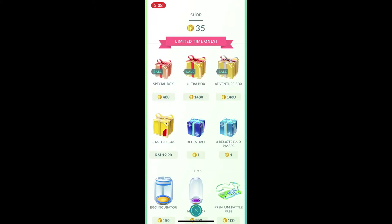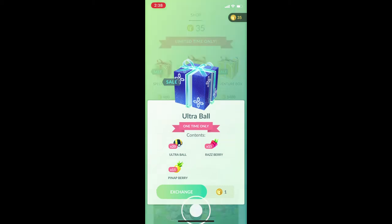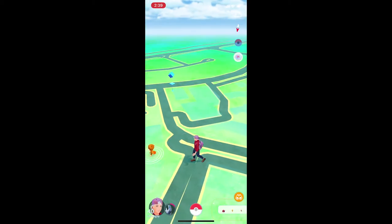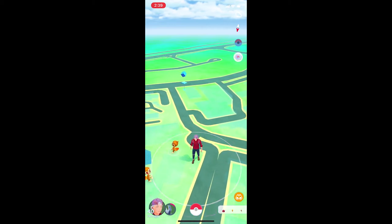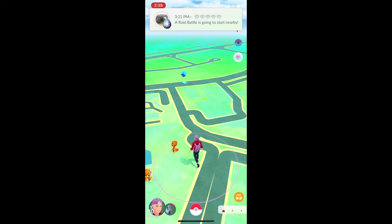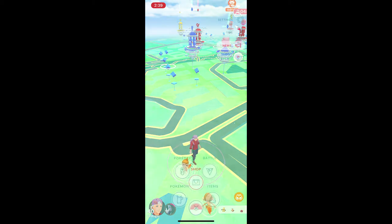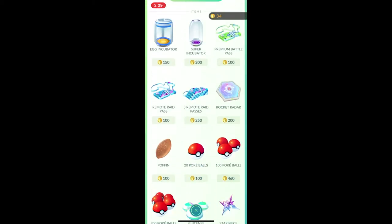In the game right now, if you go to the shop, there is actually an Ultra Ball box. Every once in a while they'll refresh it with new stuff, and it includes three remote raid passes. With remote raid passes, you can only use them for remote raids. You cannot use your free raid passes or existing raid passes for remote raids. They don't have a bundle for remote raid passes except for these three — they cost 100 coins for one and 250 for three. If you buy three for 250, it's still kind of a bundle.